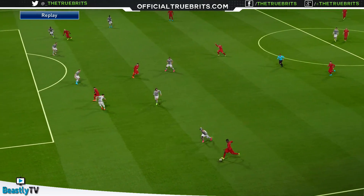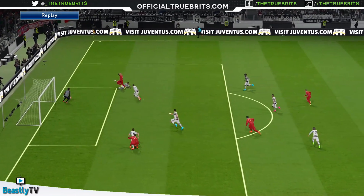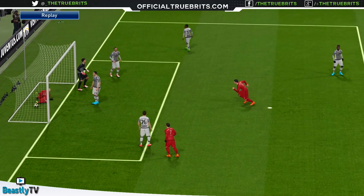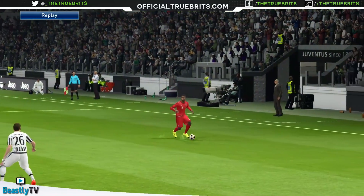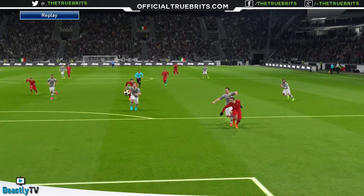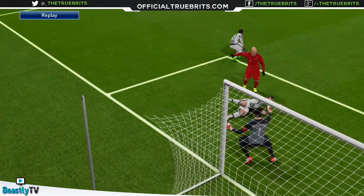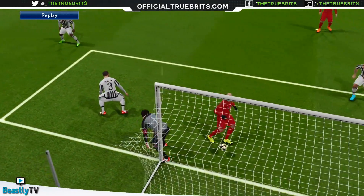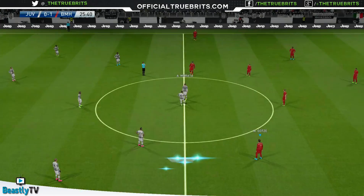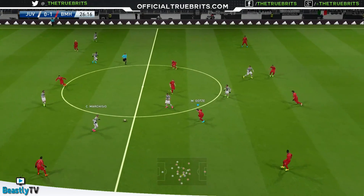Just look at this delivery — Robben gets there, great touch, comes off Buffon's arm and then his butt, and it's in the back of the net. Another look from this angle: just a delicious ball in, Robben slides in — decent save but Buffon couldn't do much about it. So we take a 1-0 lead — absolutely fantastic stuff.